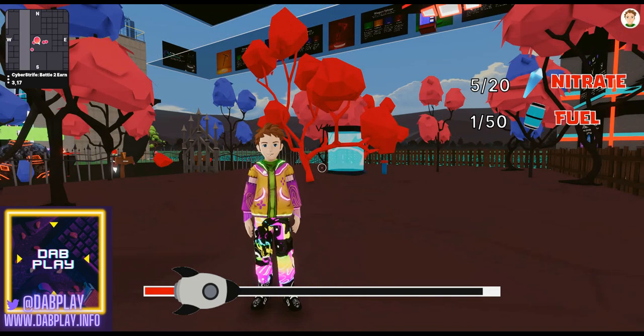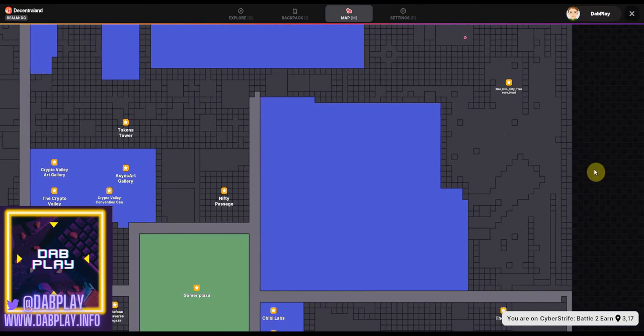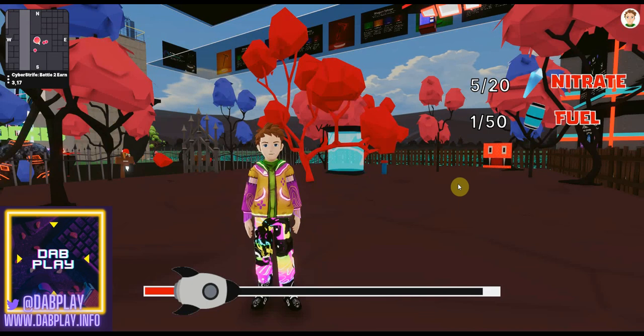We produce videos on a regular basis for Decentraland and metaverse gaming. Check us out on Twitter at DabPlay for giveaways, NFTs, wearables, and all that fun stuff. If you're in Decentraland, towards the end of July and August keep an eye on our Twitter and YouTube channel, because over at coordinates 140, 30 there's an untitled scene that refreshes with DabPlay HQ. At the moment there's a big rubber duck on it with our social handles, but this will be populated very soon with a great big scene. On launch night there'll be a POAP and several other NFT giveaways, and hopefully a wearable giveaway as well. Hope you've enjoyed the video - we'll see you on the next one, be safe out there and enjoy the metaverse!